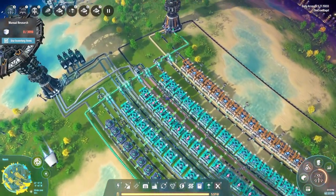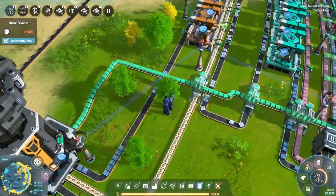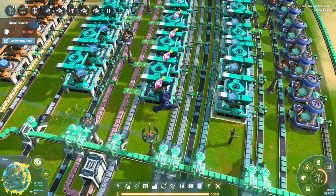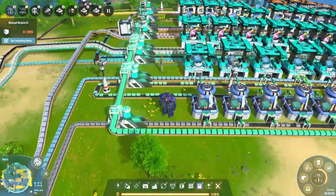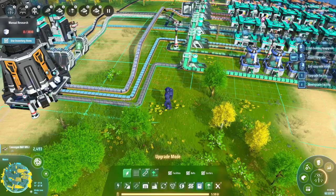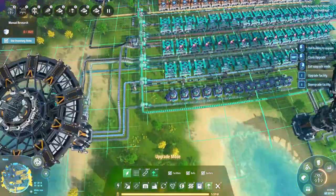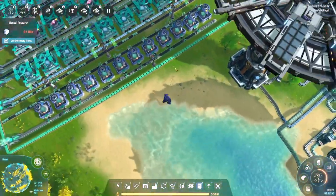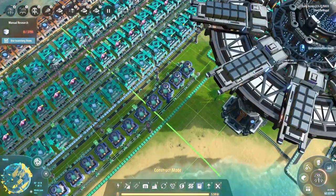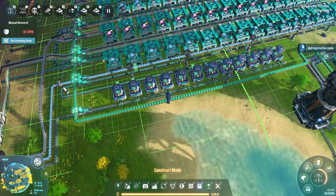I'll get distracted by that because that is my way. Coming over here, we can see they are being generated really rather slowly. It's limited by how fast these are being made, which is limited by how fast these are being made, which is limited by how fast the glass is coming through, which is limited by how fast the stone is capable of coming through. Maybe if I upgrade this belt, we can get twice as much stone coming down there, and then twice as much glass coming through.